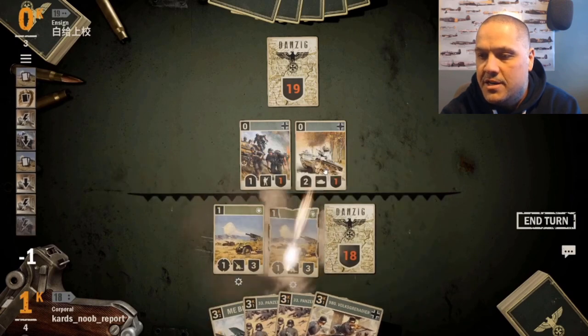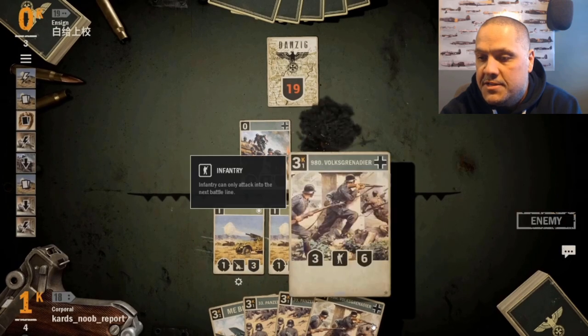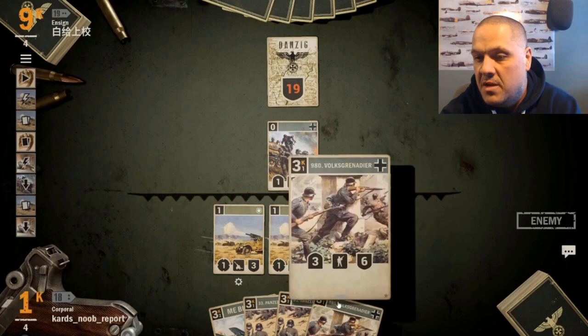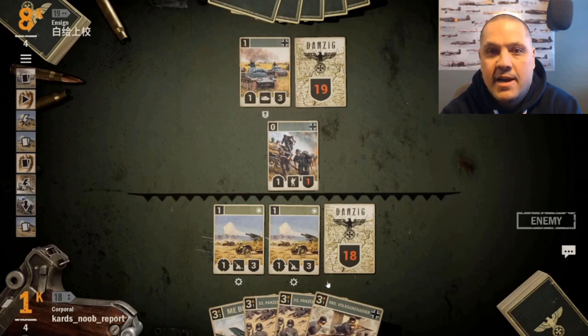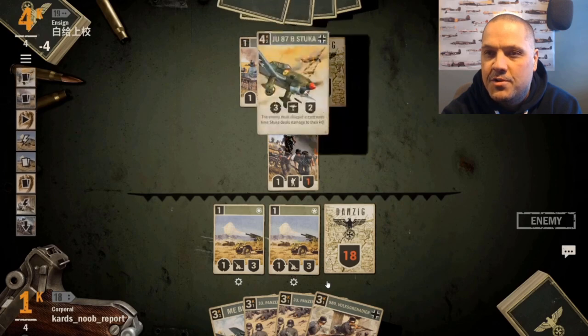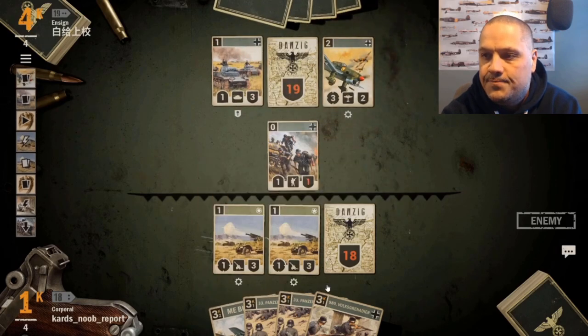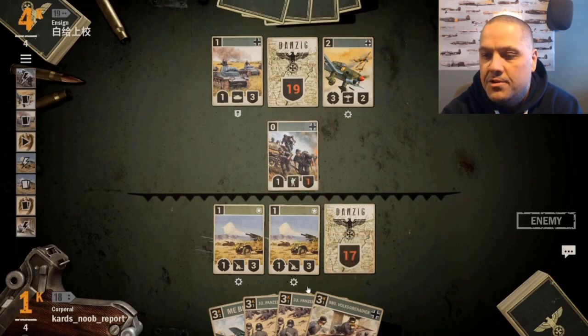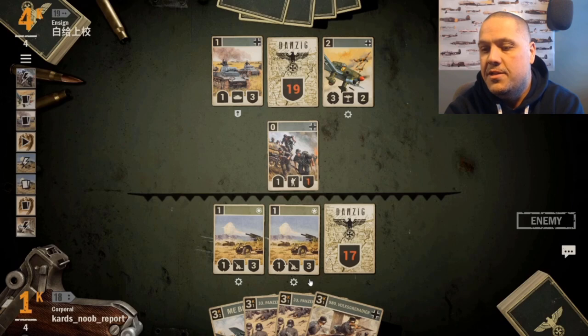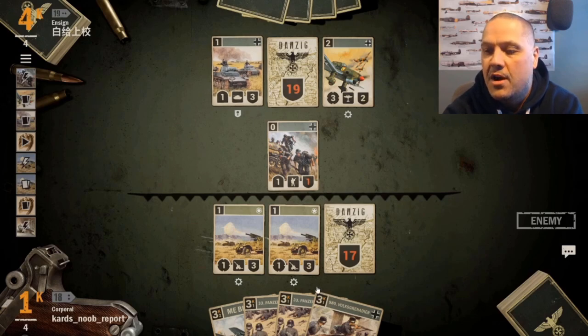The opponent got some early hits with a Panzer 35 and infantry push. We've got two artillery down with three health against his one-attack units. He played Reich Bank so he's got eight credits on turn four - he's probably going wide with units. We've got the Me BF in hand to play down a fighter plane to block his bomber. That bomber is dangerous because if it starts hitting our HQ it'll discard a card from our hand every time. The Stuka isn't great in higher-rank meta decks but at this rank level it could be strong if it gets off its attacks.